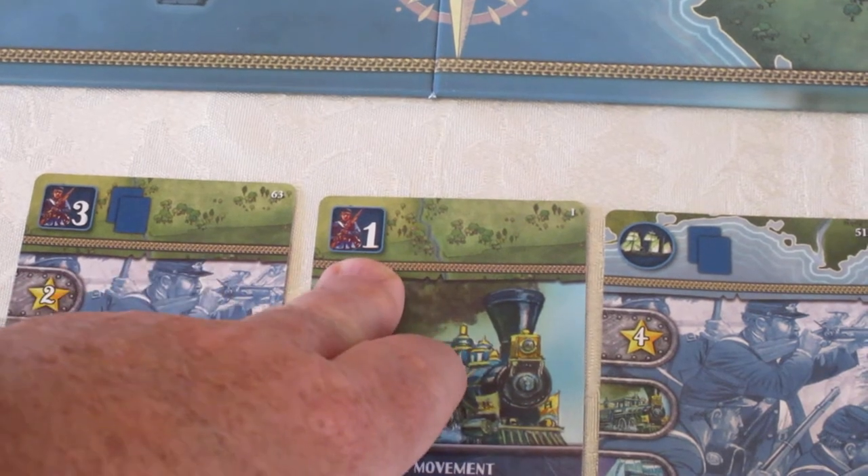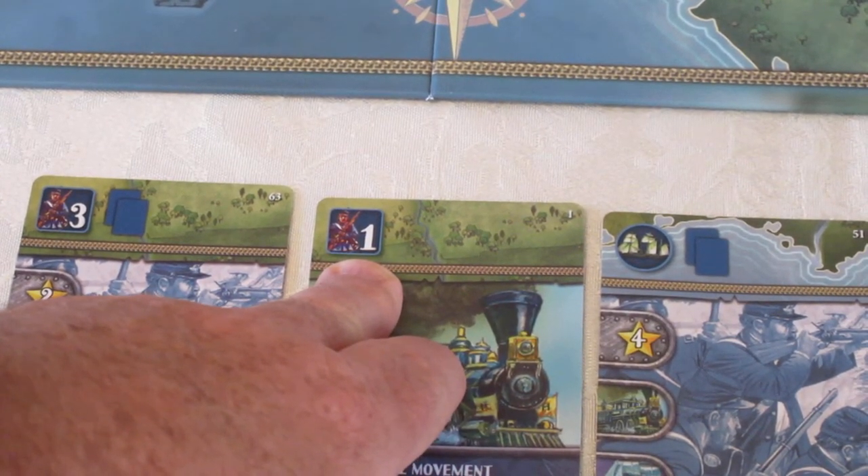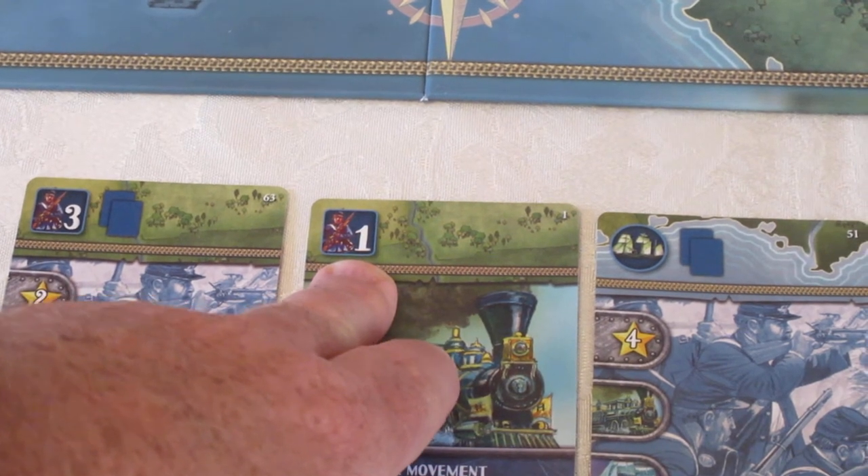Cards played for building a one-strength army may be reshuffled back into the deck. They go in the discard pile and they are not eliminated from the game.